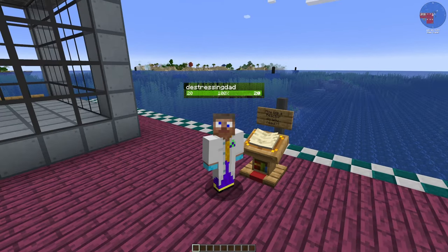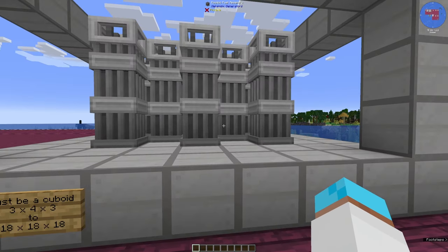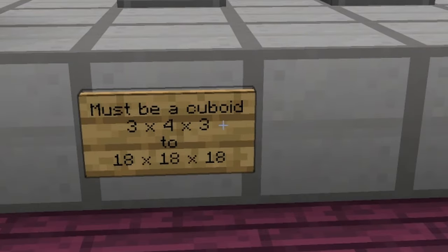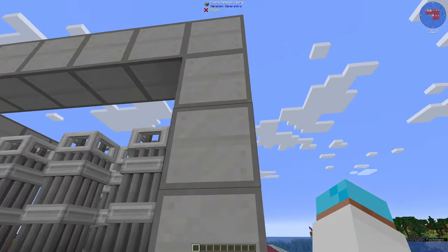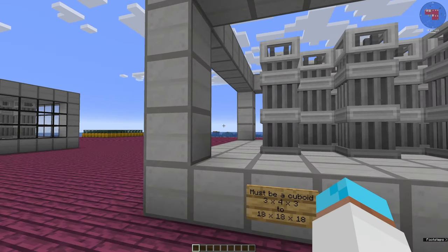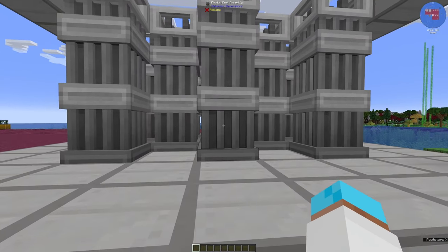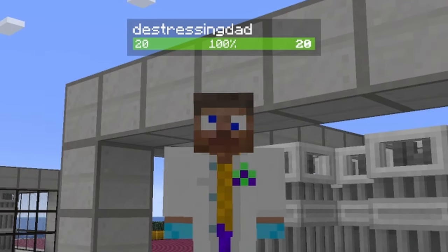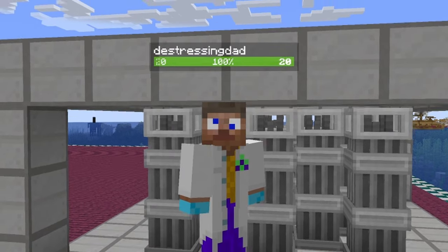Before we look at the maths, let's quickly look at the structure of the reactor. The reactor is a simple cuboid measuring between 3x4x3 and 18x18x18. The base, all of the edges, and the roof have to be reactor casings. Inside, we have fission fuel assemblies in columns topped with a control rod assembly. That's pretty much the structure. We can use maths to work out how many fuel assemblies we need and therefore how big a reactor is needed.